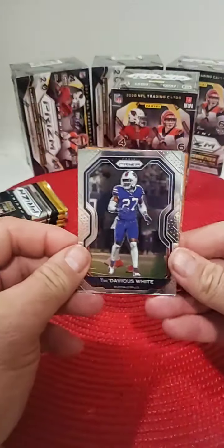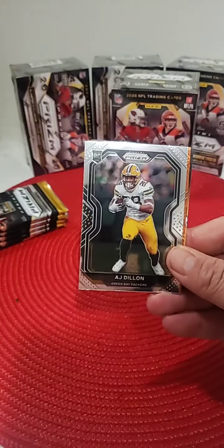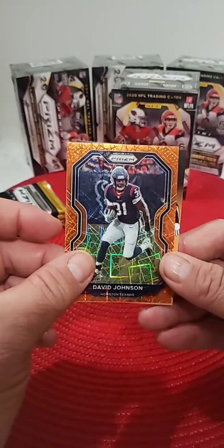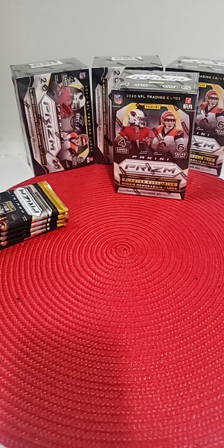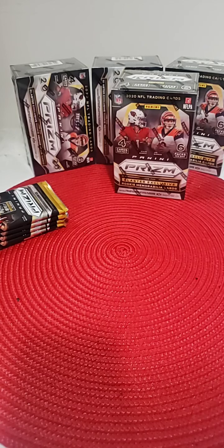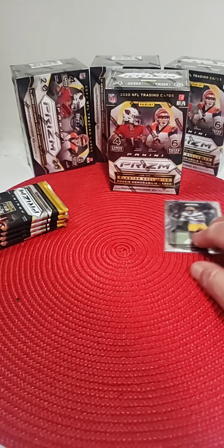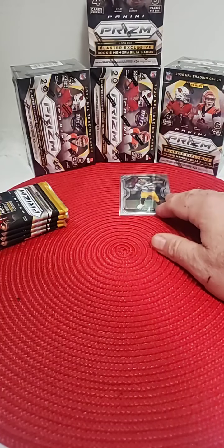All right, we start with Buffalo — Tredavious White. Anthony Miller. AJ Dillon, Green Bay — he's out off the back with a rookie. David Johnson, Laser. So we've got a Green Bay rookie, AJ Dillon. Green Bay is for Allen. Allen gets the Dillon. Cole's looking for some Eagles — we'll hope to get some Eagles for you, Cole. So we've got Dillon out there. Start off with a rookie.